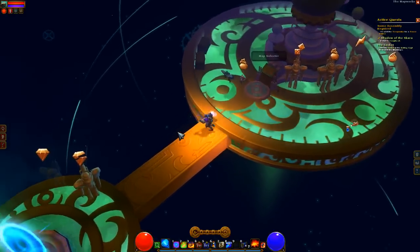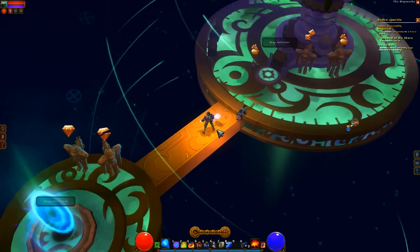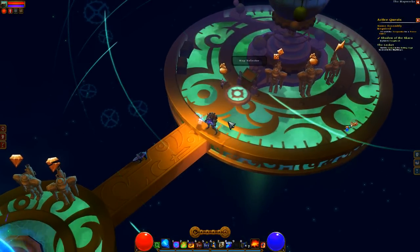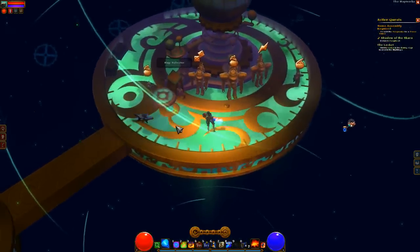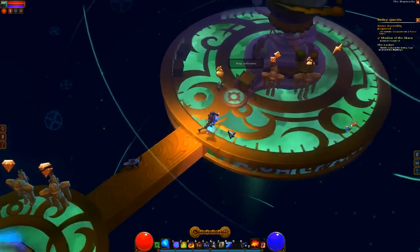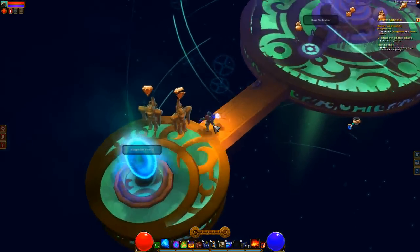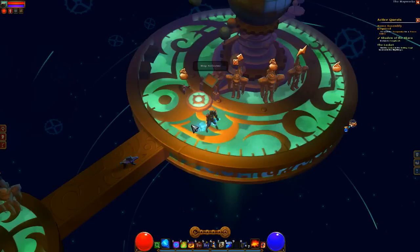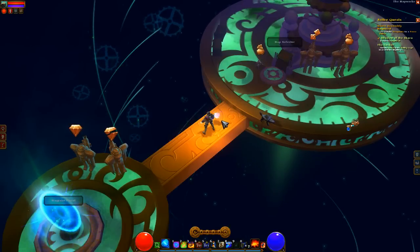Hey everybody, this is Eschatonic. This is my Engineer Two-Handed Melee build. It's not really my build — it's actually Jaden Haro's from the Runic Forms build. I followed his pattern because I wanted to have an Engineer. I actually played through the game to level 100 with my Berserker, level 100 with my Outlander, and into the mid-70s with my Ember Mage, and I really hadn't played the Engineer. Then I saw Jaden's build and thought it would be a lot of fun. Let's take a look at the build.